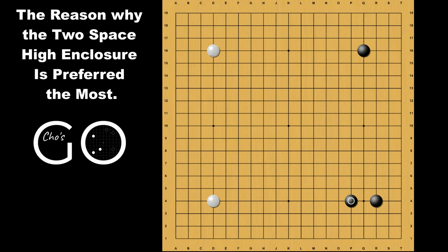Lastly, this one-space high encroacher has also been underrated by AI because of this attachment. There are many variations following afterwards, and to show one variation: black hanes, white double hanes, black cuts, white extends, and black pushes up. White cuts and extends up. Black ataris from the bottom, and white makes sente.